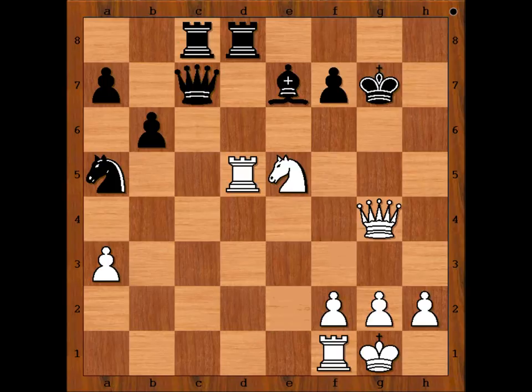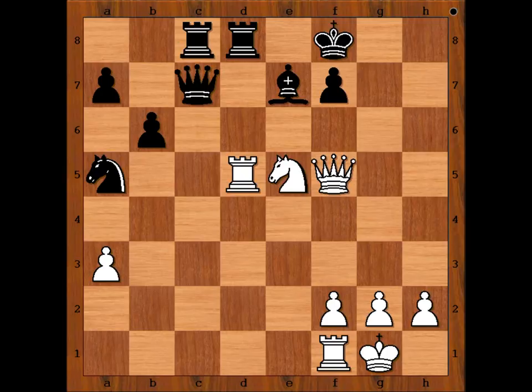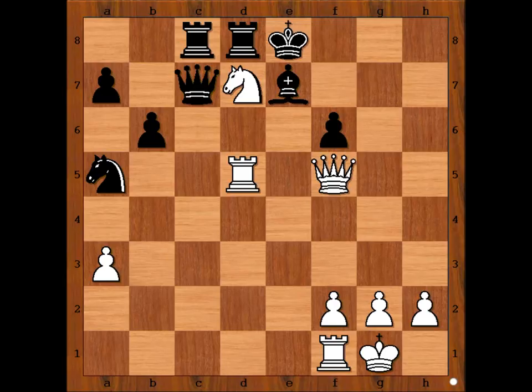Queen to g4 check, king to f8. Would you beat Portisch from this position if you had the white pieces? Kasparov played queen to f5. What is this threatening? Queen takes on f7 — checkmate. F6, knight to d7 — checkmate. If king goes to e8, what happens then? Then queen to g6, checkmate. So the nasty white knight must be killed.